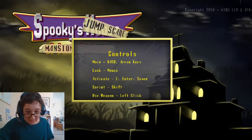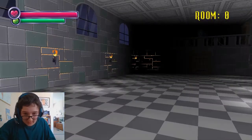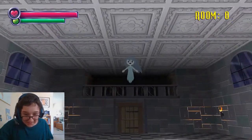You know it's never gonna be good when you have to press shift and use a weapon. Left click. Oh boy, are they gonna give us a weapon? Huh? Hi. Ha ha. Cute ghost.